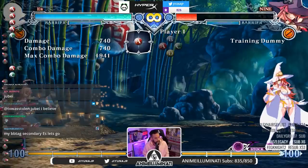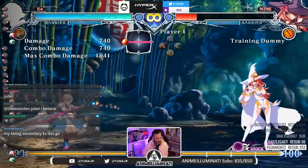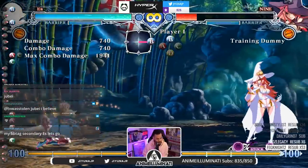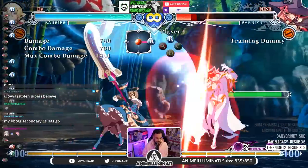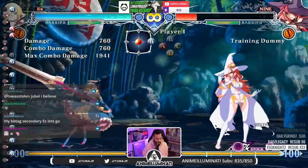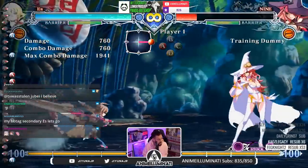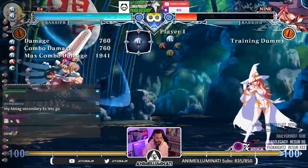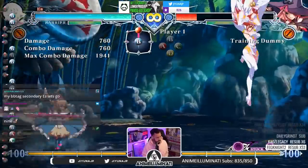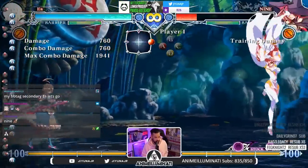The key buttons with her — there are a lot of normals, but the ones you want to worry about: 6B right here, this button is absolutely ignorant and godlike on the ground. It's probably your go-to button all the time, not just as an anti-air — the ground normal is pretty standard stuff. But her air normal is what's so good: Jump B. Jump B doesn't look like much, but watch this range.